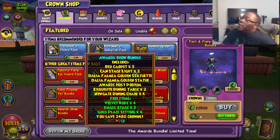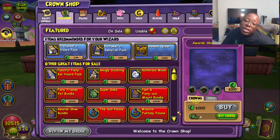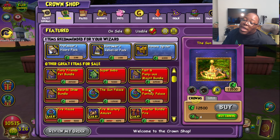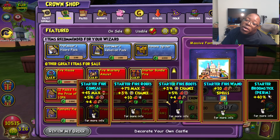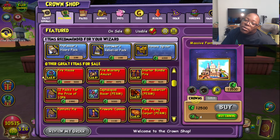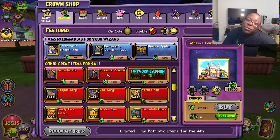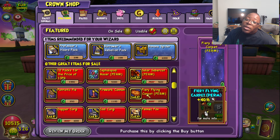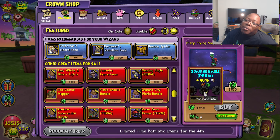We also have the Awards Show Bundle if you're a housing decorator or just want to check it out — it comes with a bunch of stuff, so definitely set the stage. We've got the two throwback houses: the Sun Palace and the Massive Fantasy Palace, both going for 12,500 crowns each. There's also a Fire School sale going on through the 21st — Fire Mastery Amulet, Firehouse, and more Fire School items. And of course, the Patriotic items are available all the way through the 21st as well, including the Soaring Eagle mount and other items. Flying carpet mounts are really cool too, so make sure to check it all out.